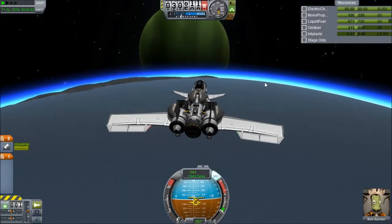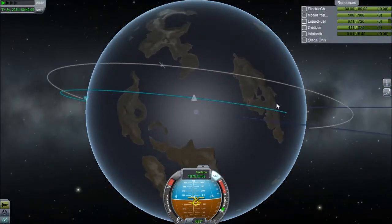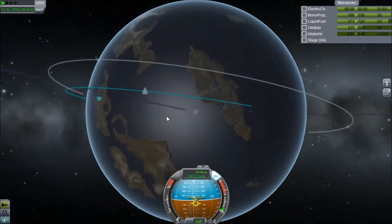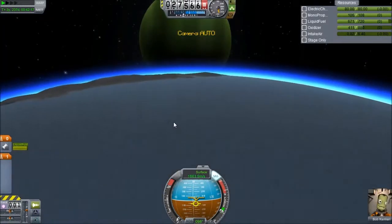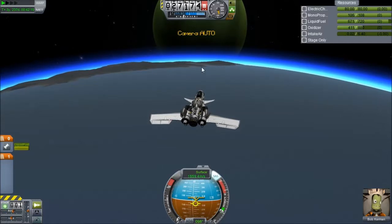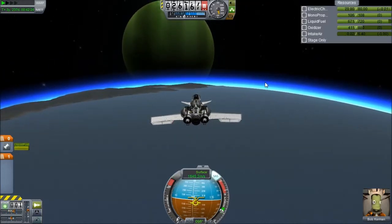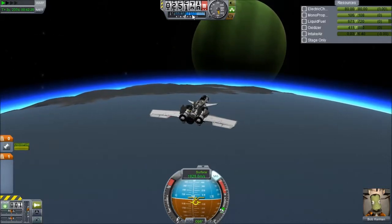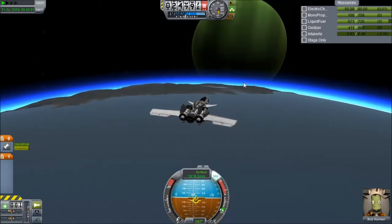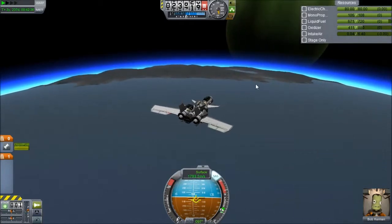It looks like we're going to end up closer to the land of lakes than either the boot or our initial target, so this looks like it's going to be our landing site. You can even see it ahead already. I'm not getting a lot of atmospheric effect at the moment, but now that we're getting into the middle atmosphere we should start generating lift and get the re-entry effects any moment now.